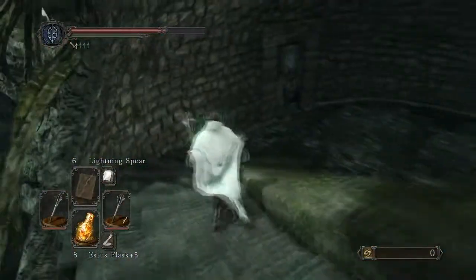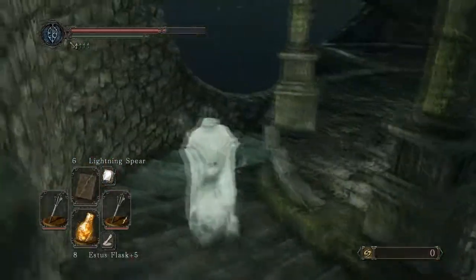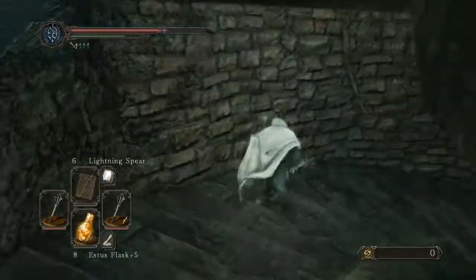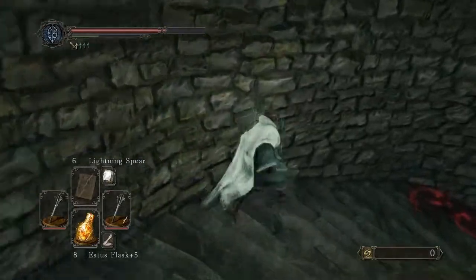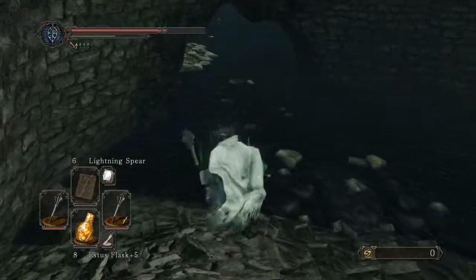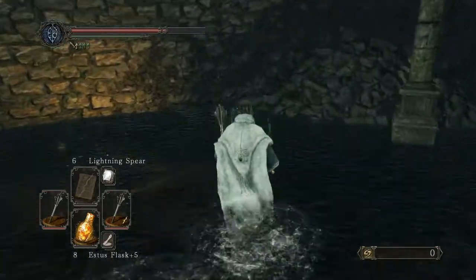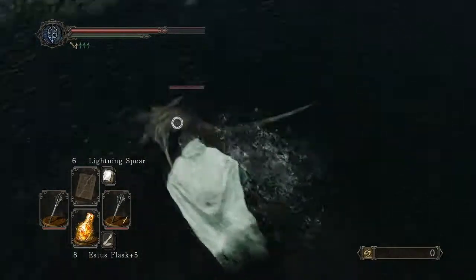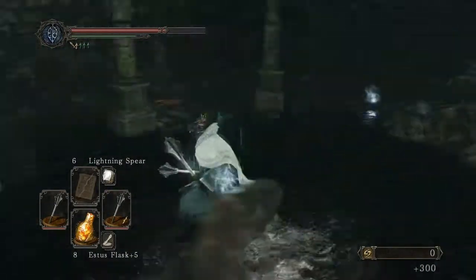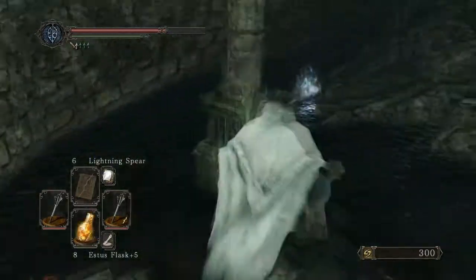Interesting — it looks like I am able to walk around on the water down there. I thought that was all going to be deep water I couldn't traverse, but it does look like it's shallow enough that I can just walk around. Whoa — sparkles means enemies. He's lightning-based, I see.